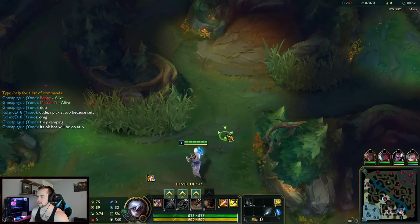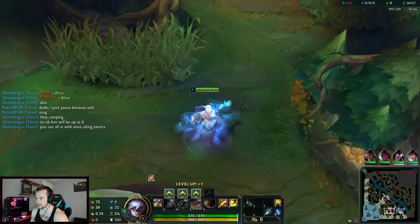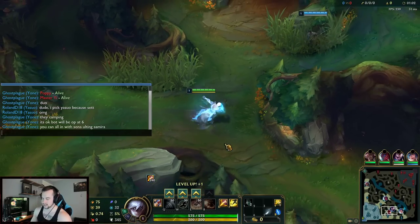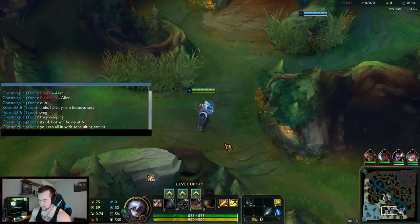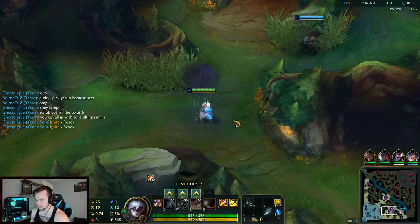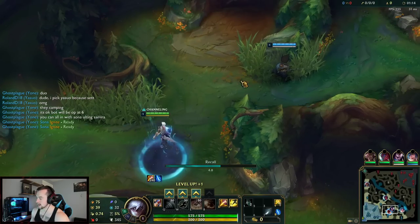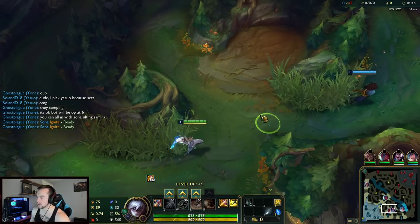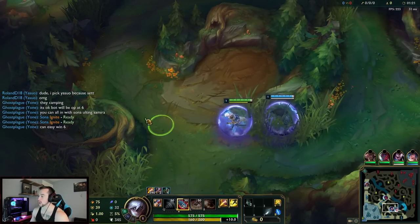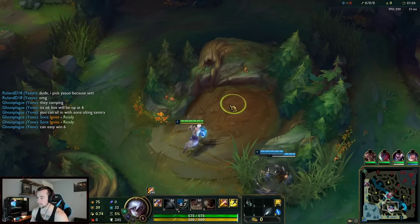Real quickly I want to show you guys the animations of everything. Let's start with his laugh, dance — I think this is awesome — taunt, joke, recall animation, and of course as the game goes on we will show you all of his ability animations. Let's start with his W. Love his W. I got a chance to test this already before going into this game. His animations are absolutely sick.